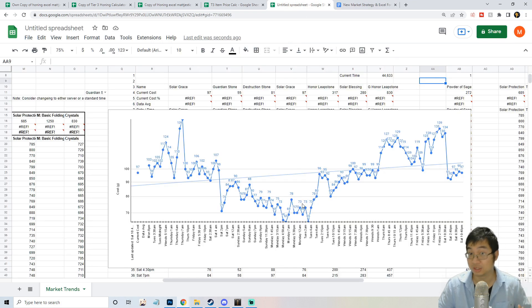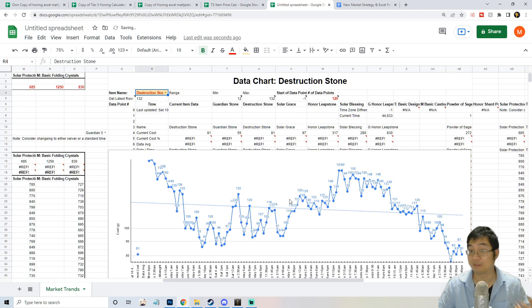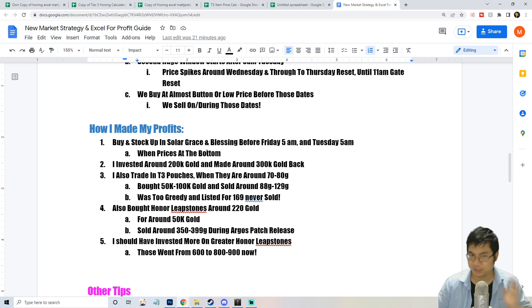I use this same method for Wednesday. The second buy window is between Monday and Tuesday — prices are really low around then and I know they'll spike up by Wednesday and Thursday. So I'm buying around that time and selling after. The first smaller window is before Friday; the second window is between Monday and Tuesday. You can clearly see these patterns in the graph.